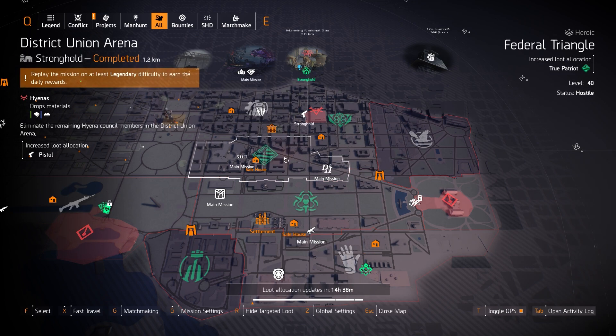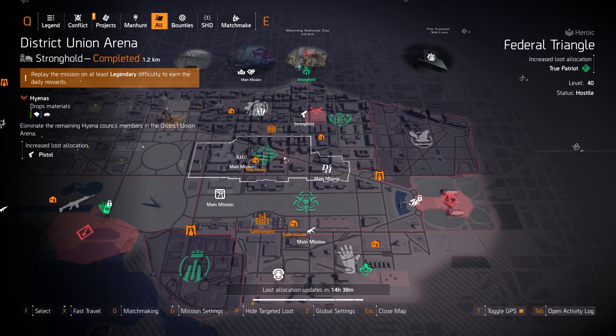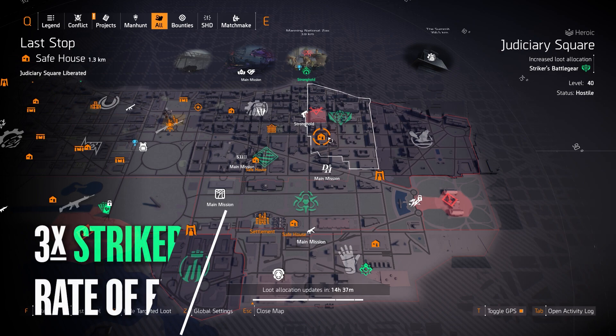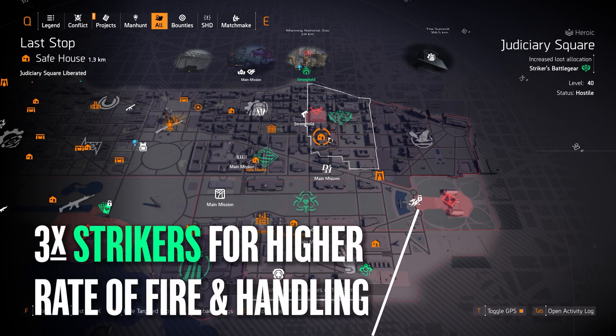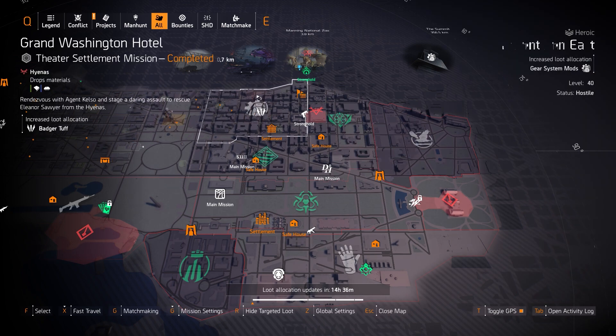True Patriot at Federal Triangle: four pieces with the Memento and a Sokolov chess piece with Intimidate, running the Lady Death with the MOP shotgun with Close and Personal — it shreds through content solo and in group. Last gear set on the east side is Striker's Battle Gear at Judiciary Square: three pieces for increased rate of fire and weapon handling. I don't really recommend running four pieces — the damage doesn't stack high enough compared to an all high-end build.